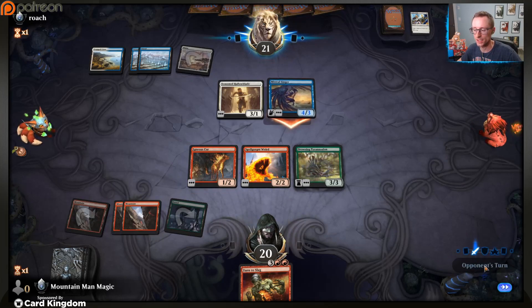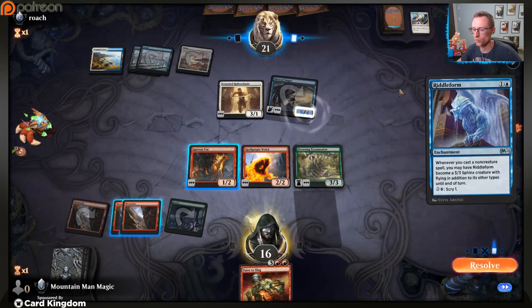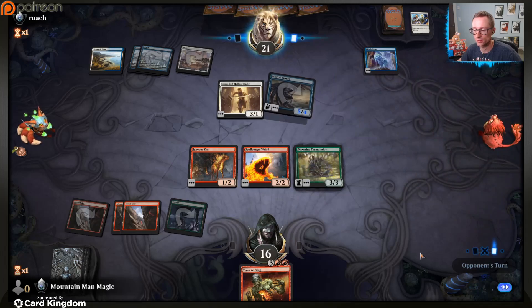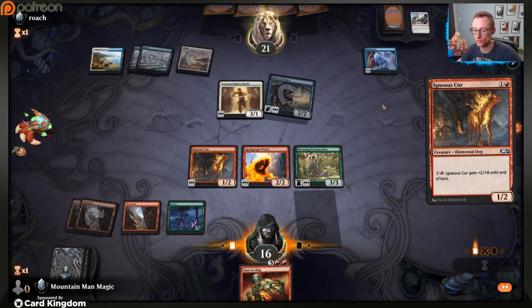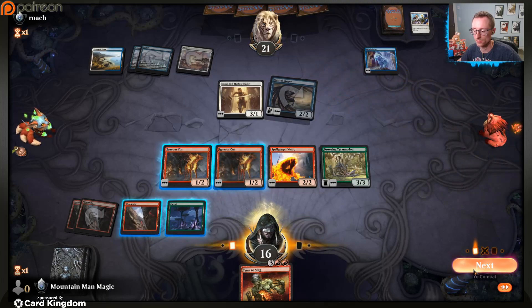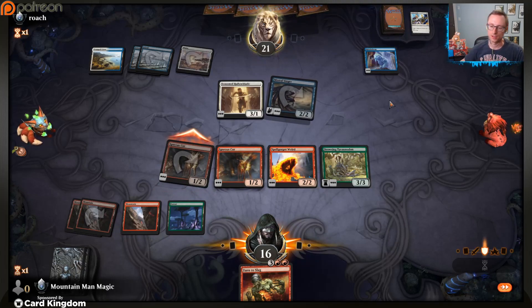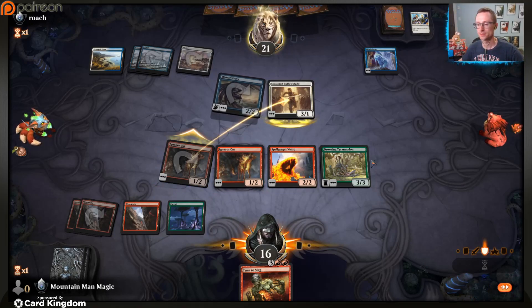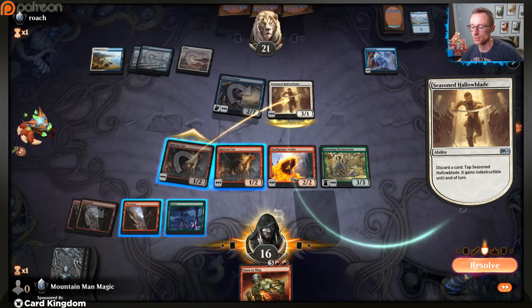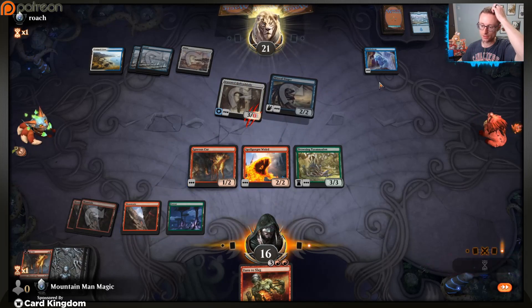Push against blue-white - this could be rough if they get some evasion going, like a two-two flyer. They didn't attack though - they're like, hey we can just poke them to death. Easy peasy lemon squeezy. What did we put on the bottom? Two spells. Havoc Jester would have been pretty decent if we had actual ways to sacrifice stuff consistently just pinging this thing down. Hit for four in the air - yep.